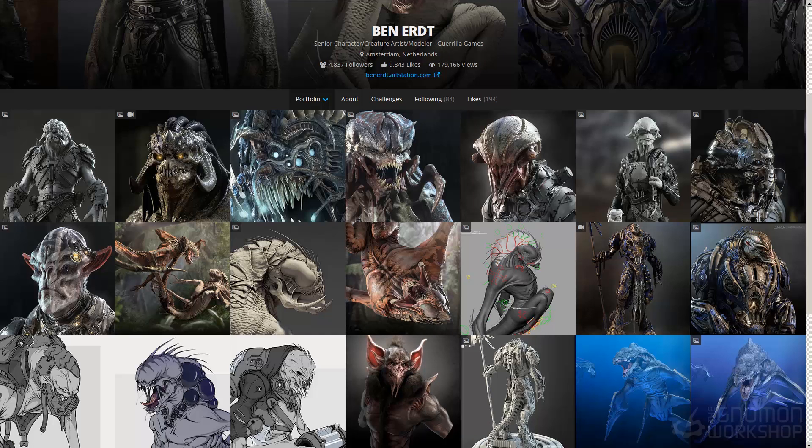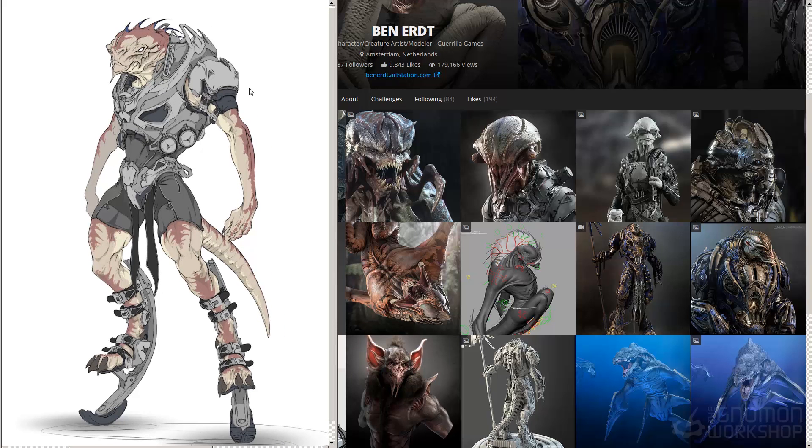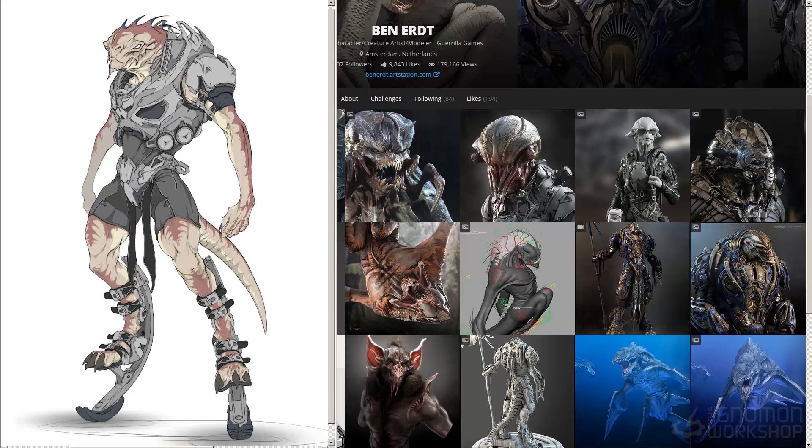I'm doing 3D sketches as well in ZBrush and rendering them out, but mostly I enjoy the process of doing a 2D sketch first and then taking the 2D concept and translating that into a 3D model that is ready for animation and production. And this is what the following tutorial is going to be about.